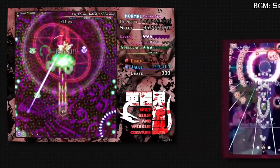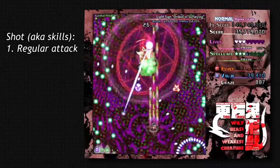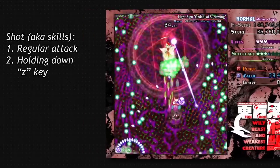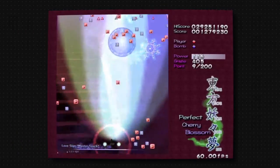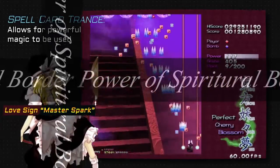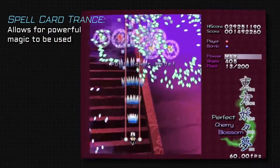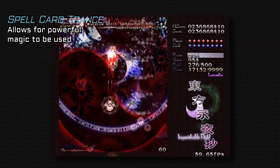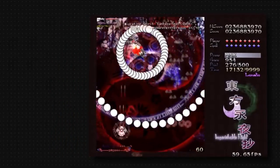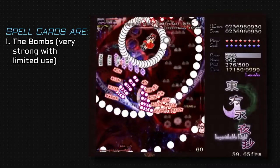Before starting, we need to make clear the difference between a shot and a spell card. A shot is a character's usual firing stance — it's the Z key in the games. Conversely, we don't know what spell cards are exactly, but we do know that when characters go into a spell card trance, their ability to cast more powerful magic is granted. For instance, it allows Reimu to conjure her Fantasy Seal, a spell card which tries to trap her enemies. In the games, spell cards are the bombs of a character — the specials with limited use. It's the X key.